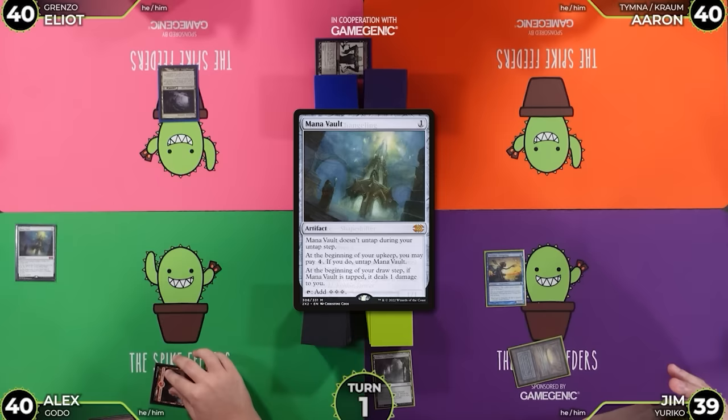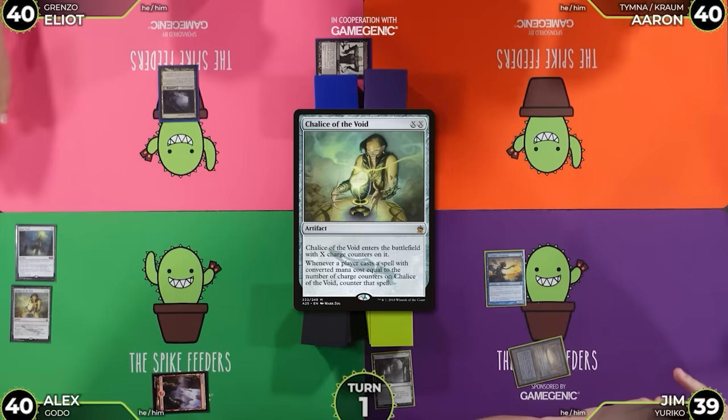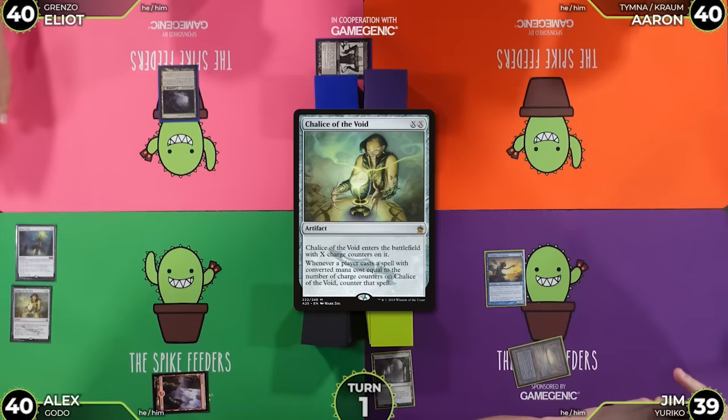Draw a card. Play a Mountain. Cast a Mana Vault. And this time Chalice is on 0. Please represent that. Pass the turn. There's no 0-mana spells for mine. I'll draw for turn. I've got a Prismatic Vista — I will fetch.